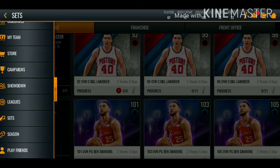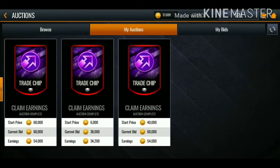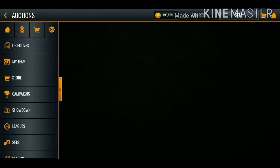Now going over to our auctions - we're currently at 57,000 coins. We have three chip tokens from daily beats, so make sure you're grinding those. We're going to claim all three of these, and now we're sitting at 200k coins. We're definitely going to be making upgrades on the next episode, but now let's get into these packs.